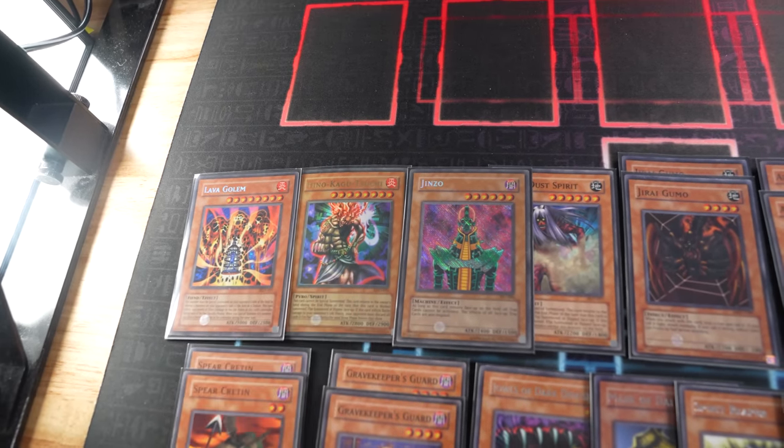Spear Cretin's effect activates and will special summon monsters from our graveyards. I get Sangiin, you get Mask of Darkness — and my Card of Safe Return lets me draw. I'll move to end phase; Dark Dust Spirit returns to my hand. I draw for turn. I tribute Sangiin to summon Summoned Skull. Sangiin's effect activates — Sangiin gets my Gravekeeper's Guard to my hand. Enter battle phase — Summoned Skull attacks your face-down Mask of Darkness. I'll use Mask of Darkness's effect to add Trap Dust Shoot back to my hand. I'll set two cards face-down and pass my turn.